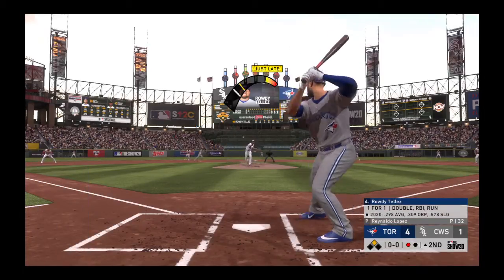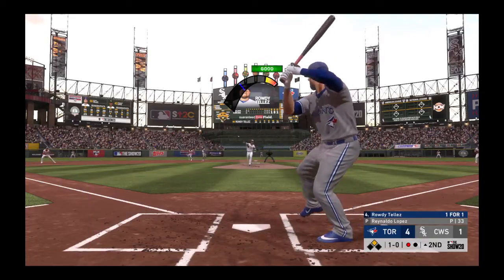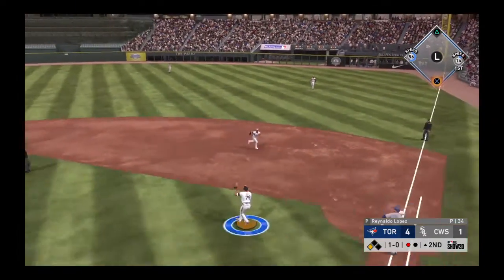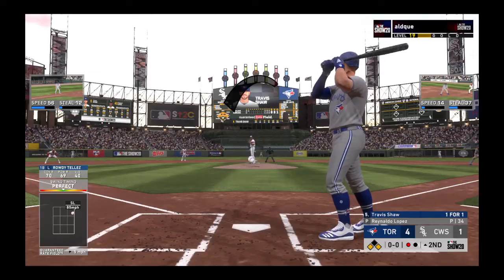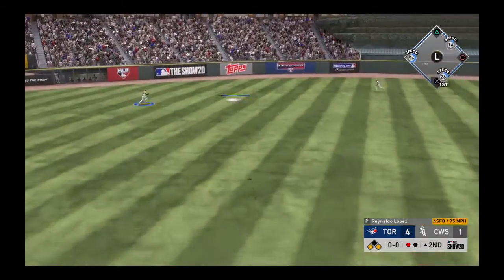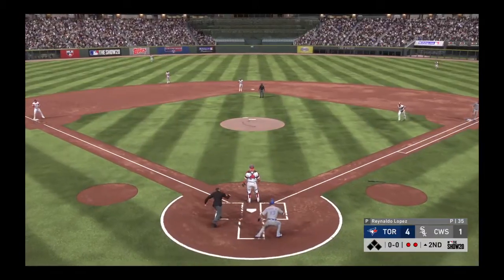Rowdy Tellez steps in — first pitch runs a bit inside for ball one. He reached base with a double his first time up. Travis Shaw lifts it the other way to left center. Robert is there and it should be deep enough to score the run — but the tag from Grandal gets him at home plate.